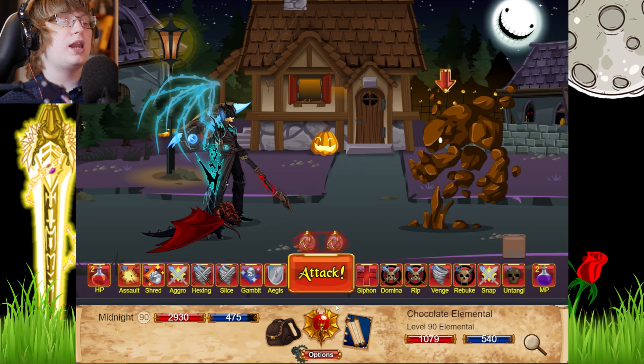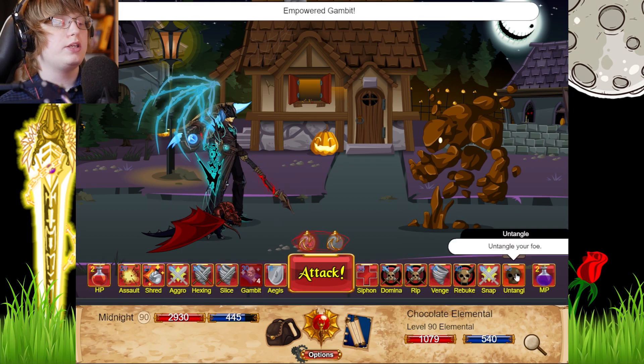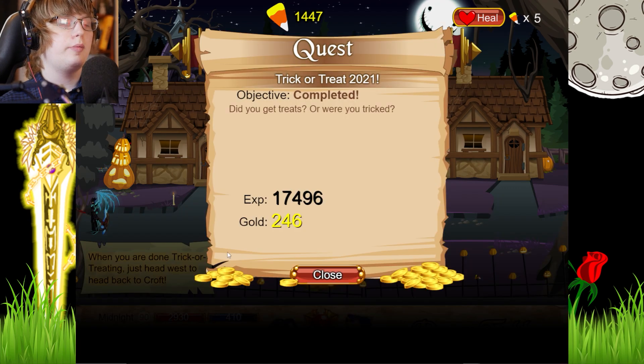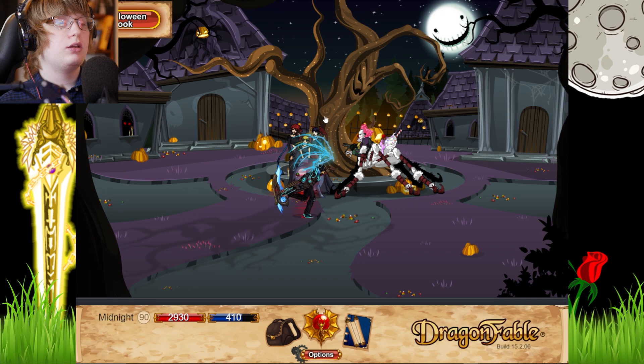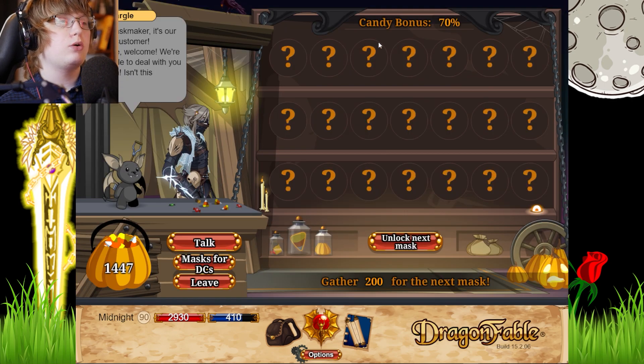I like that new system where you gotta find out which one it is. We got 1400, so I'm gonna leave right now to get a new neighbourhood and also get a mask. I don't know if the masks work like they used to. Candy burn is 70%, so that's what we're getting now.